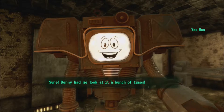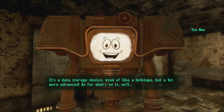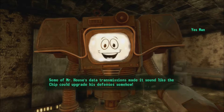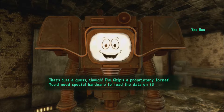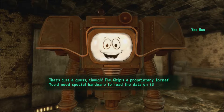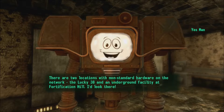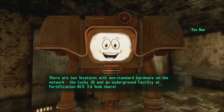Benny had me look at it a bunch of times. It's a data storage device, kind of like a holotape but a lot more advanced. As for what's on it — some of Mr. House's data transmissions made it sound like the chip could upgrade his defenses somehow. The chip's a proprietary format; you need special hardware to read the data. There are two locations with non-standard hardware on the network: the Lucky 38 and an underground facility at Fortification Hill.